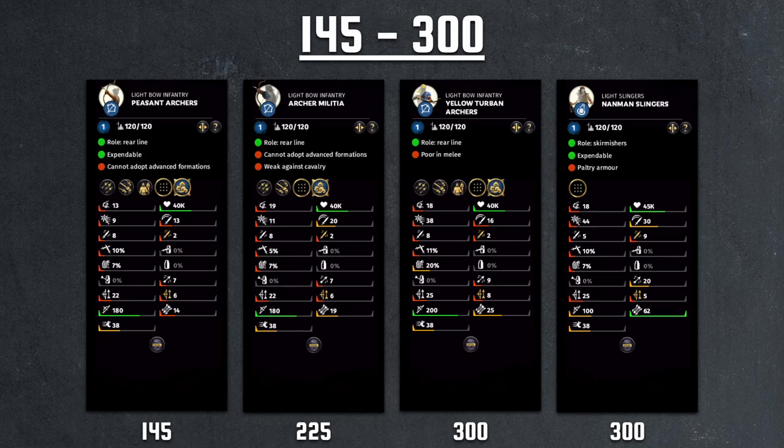Moving on to archer militia, we have a very similar unit, almost the same stats, but it does have higher attack rate as well as slightly higher morale. It has the same exact damage output for range but more ammo. Same issues — it's really fragile in terms of morale, as well as health and combat capabilities. You can use it for fire arrows, but you probably wouldn't want to recruit these units, because once they route, they could become a negative factor for the rest of your army.